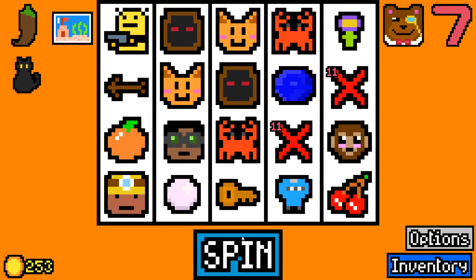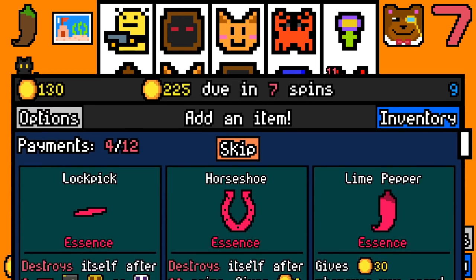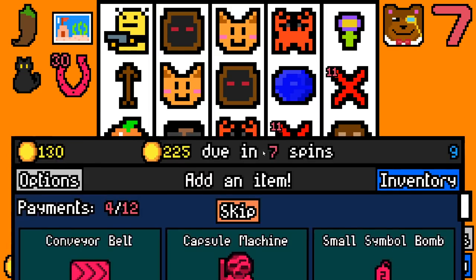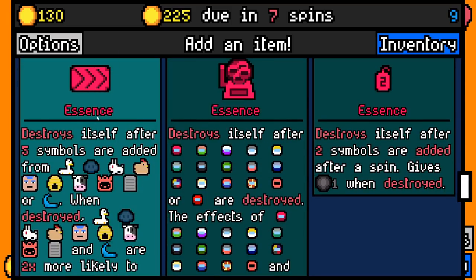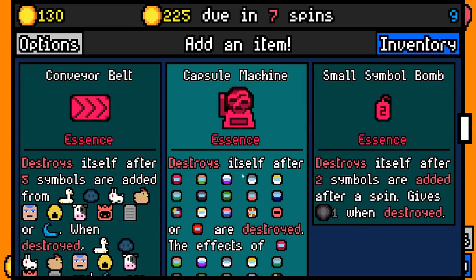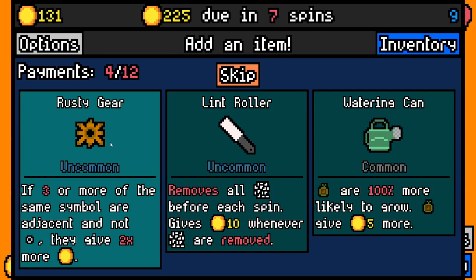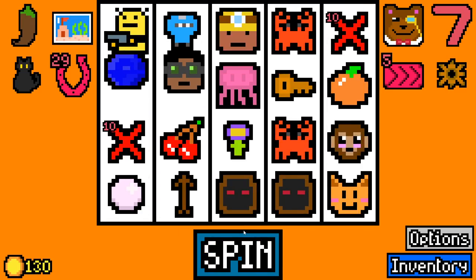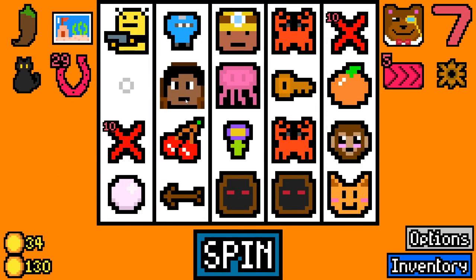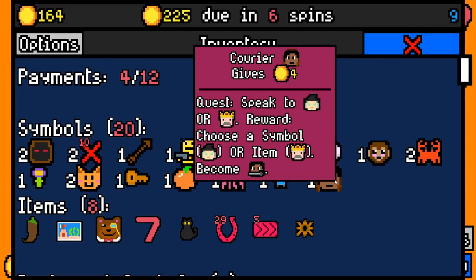We'll take none of those, thank you. We're going to pay 150 with 130 spare — that is quite nice. We're going to take a horseshoe essence. Do I want to add essence or add conveyor belt essence? I think I do. We're going to take a jellyfish here and a rusty gear. Hopefully — he's turned. What's he need now? Speak to a witch or King Midas.